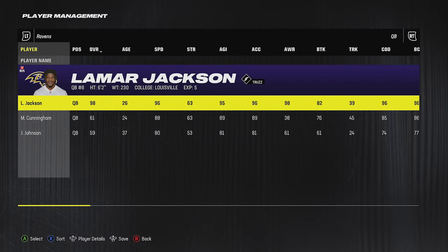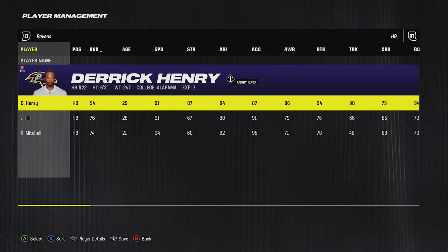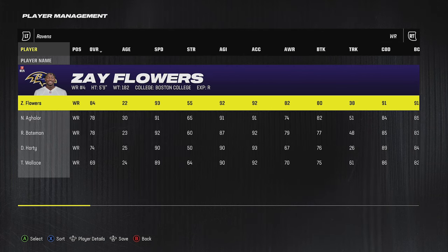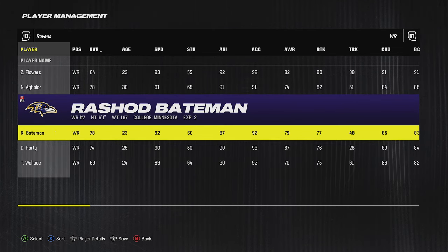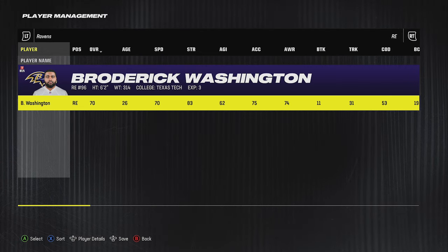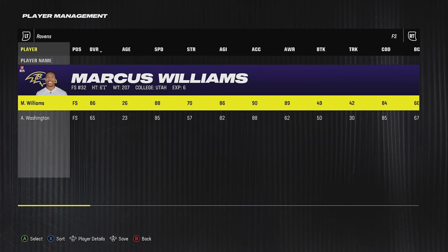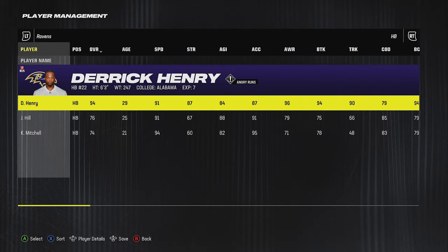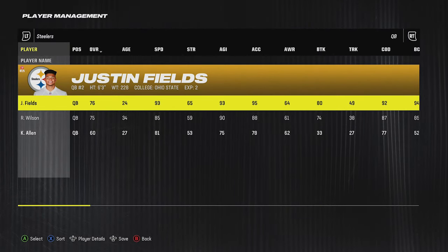This team had to make the list — Lamar Jackson and Derrick Henry on the same roster is going to be unfair. This is probably going to be one of the most-used teams in the game, and for good reason. Those two alone make this team a cheat code. They also have good receivers in Zay Flowers and Rashod Bateman, still have Mark Andrews, a great offensive line, and a great defense. They already had one of the best rosters in the league, and adding the best running back in the game makes them even more dominant.